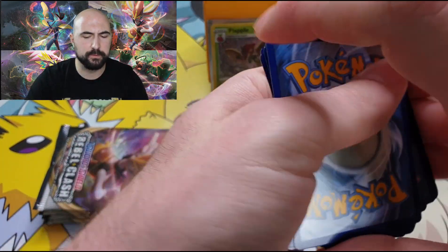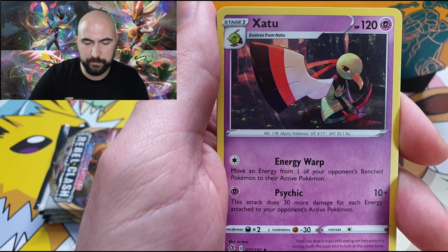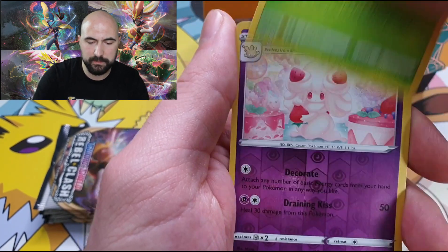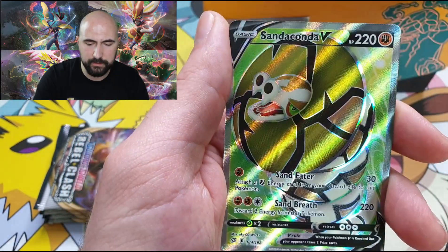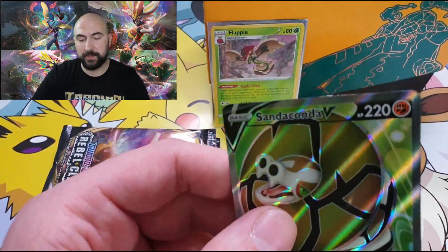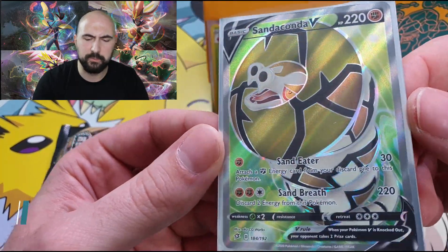How are the pulls from the Elite Trainer boxes? Tell me in the comment section below if you opened some of them — what did you pull? Phantom, Oddish, Toxel, Applin, Alcremie reverse rare, and a Sandaconda V Full Art. Very nice. I mean, a Full Art is always good, even though it's a Sandaconda.